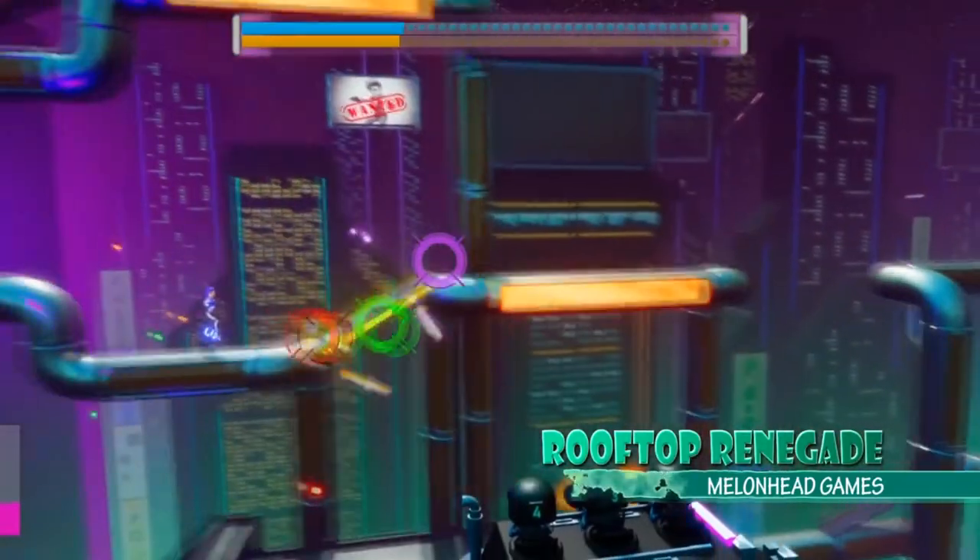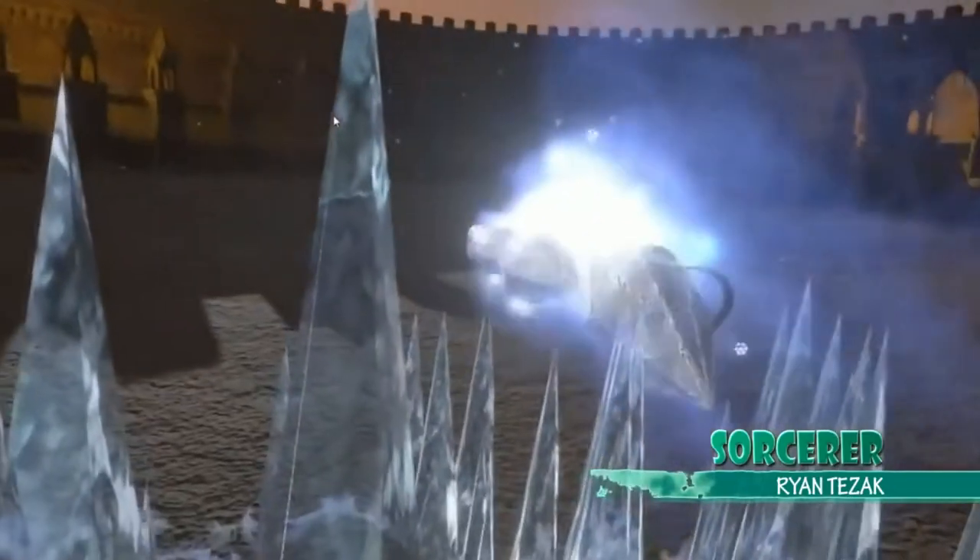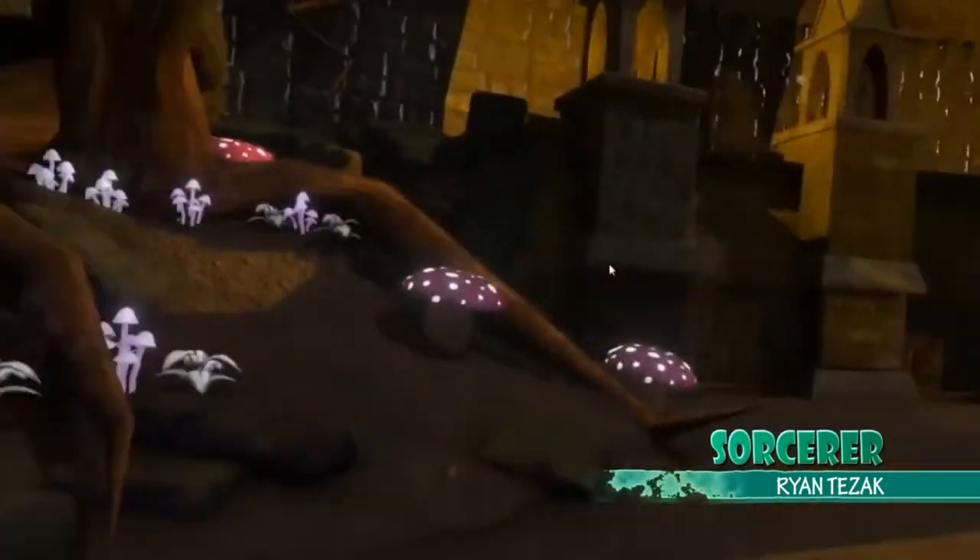Rooftop Renegade by Melonhead Games is actually really cool — we played this at the Global Game Jam. You've got one person running across the line and the other people trying to shoot them. We had a lot of fun on this; it's incredibly fast paced, frantic, and very addictive. Also new to IGR this year is Sorcerer by Ryan Tezak — it looks like a VR sorcerer magic-throwing game, which is interesting. I'm very keen to see anything in VR these days.